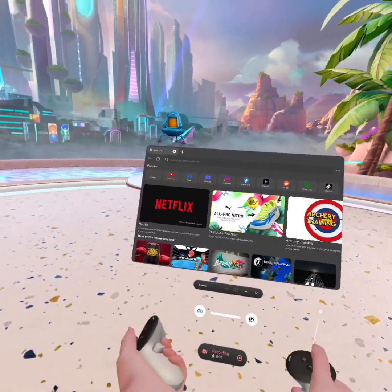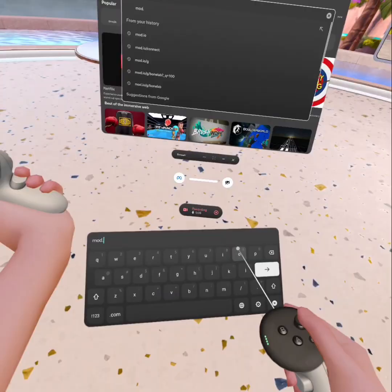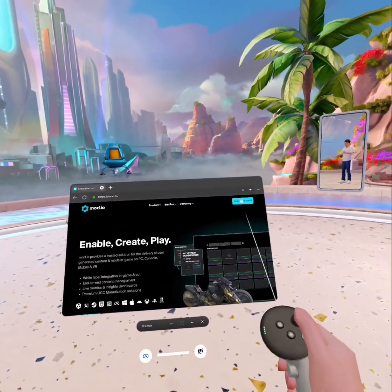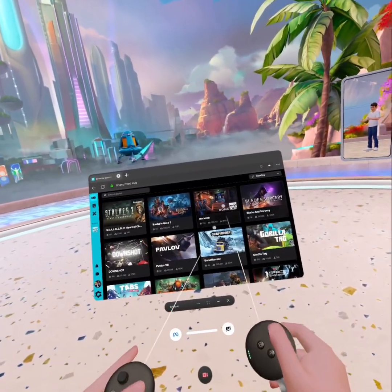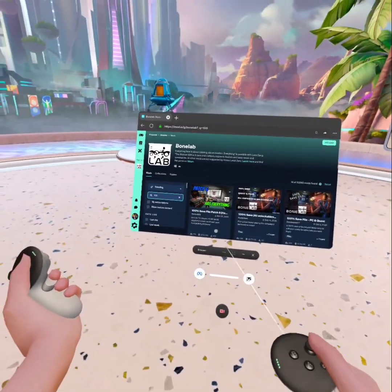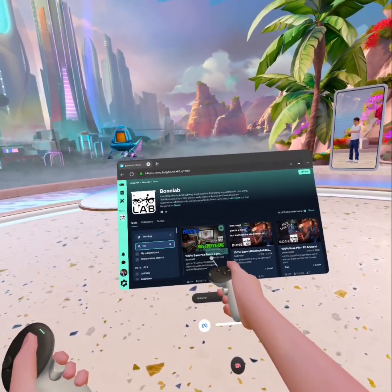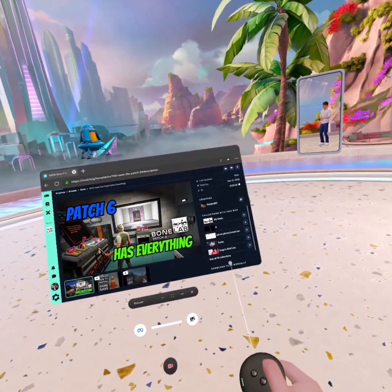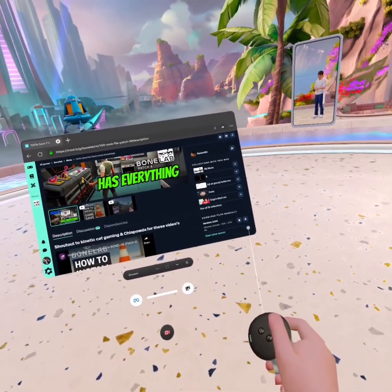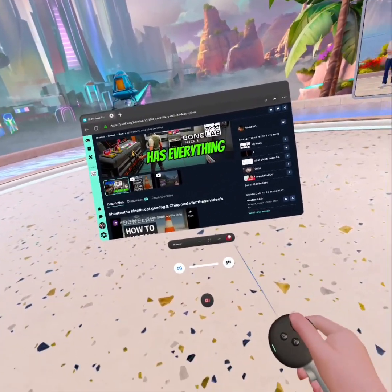So now that you've put in your mods, you're going to go to your browser, then search mods.io, then you're going to click Open Game Portal, Bonelab, search 100. Now there should be one called '100% Save File Patch 6'. Click on that, scroll down until you see Download Files Manually, then click Download File.